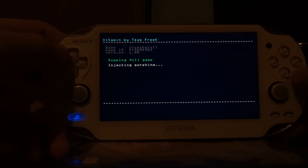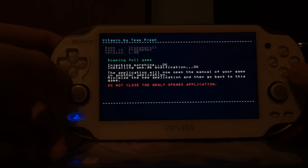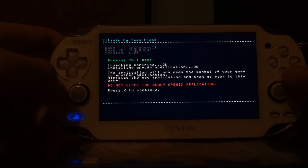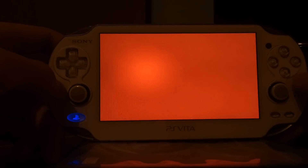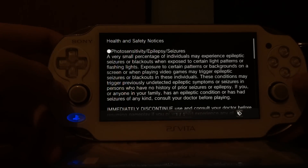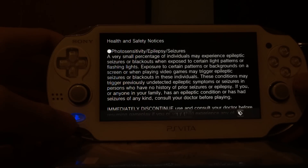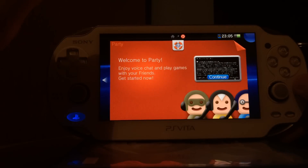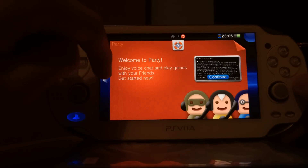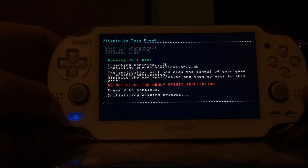When you click on Dump Game, it's going to inject Morphine, then you'll need to do the following: when it says press X, you press X and it's going to open the Party application. Inside the Party application it's going to open the manual of the game you're going to dump. Then you press your PlayStation button — you do not close the Party app — you just swipe over and go back into Vitamin and then you wait.